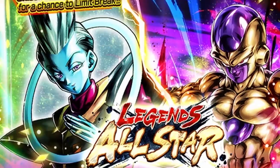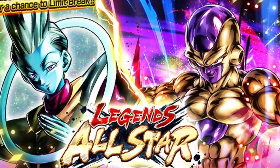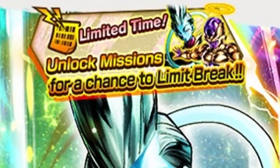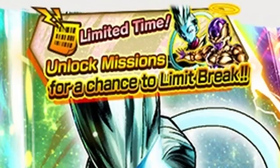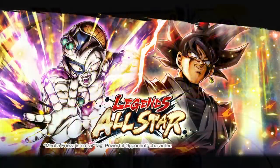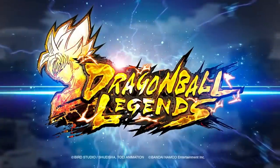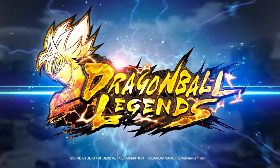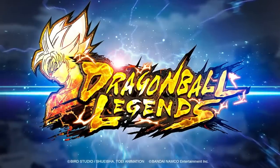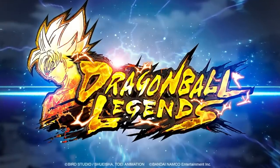When the second anniversary finished, they introduced the first all-star banner, which held the same format but used the Limit Breaker Boost system, where once you pull the featured unit you can pay 2,000 chrono crystals to unlock a mission plan to gain more Z power. At the time of this recording we are at all-star banner number 15, being Goku Black and Mecha Freezer. With this pattern we could see all-star banner number 21 around 5th anniversary time, but Legends can be extremely unpredictable.